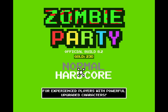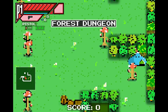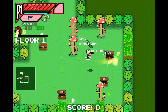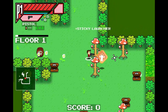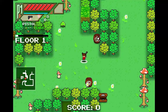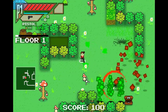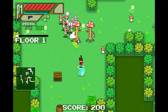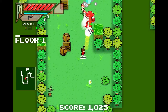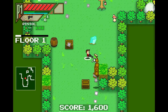Dungeon mode — originally before the update it was pretty basic, but now it's procedurally generated with chests, monsters, shops, and stairs to go up and down. You collect coins to spend on weapons. There are supposed to be bosses but I never found one. By the way, this game is in alpha — it's early access on Steam.